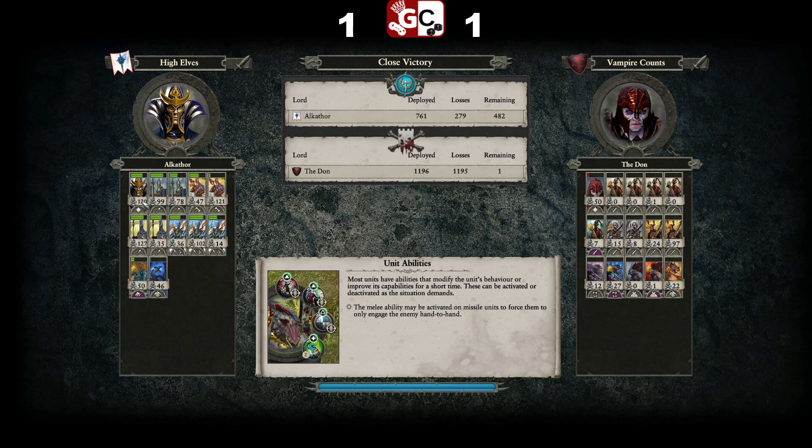Good game to the Don there, and that puts us 1-1 going into a final rubber match. Looking at the values: Teclis didn't do a whole lot — mostly killed chaff with the Fire Convocation, 120 kills, not even 200 value. The front line got quite a lot of kills, mostly Zombies. The Lothern Seaguard — this is where the meat of the army was, they did all the heavy lifting. The Fireborn didn't pay for themselves but still did some significant damage. The Star Dragon is definitely pulling its weight — still quite like the Dragon in this matchup.